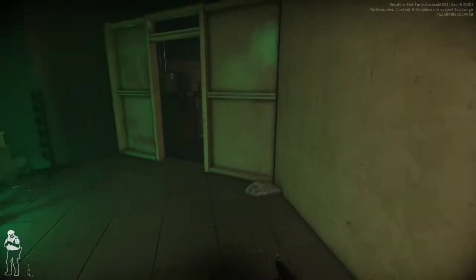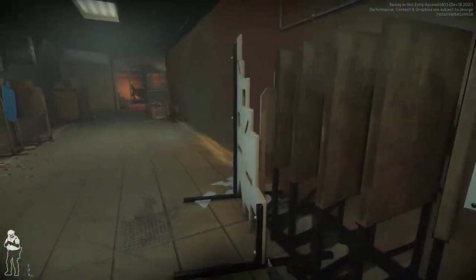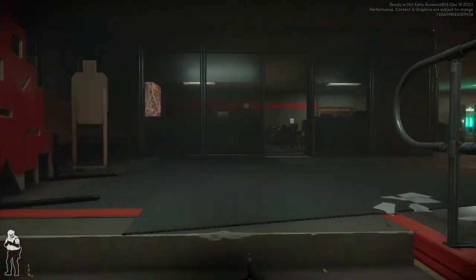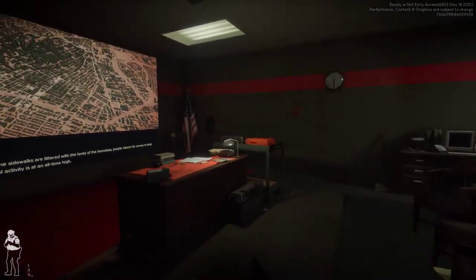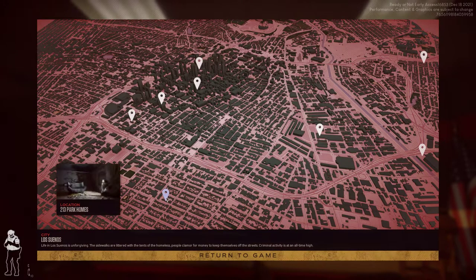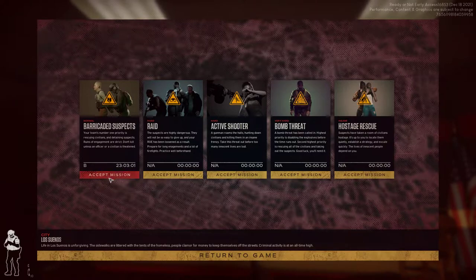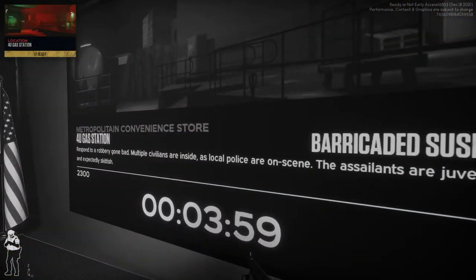We're not going to go through the weapon course today. We'll come over to the mission board, hit F, and we're going to do the gas station — barricaded suspect mission. Then you walk up here and wait for the countdown.